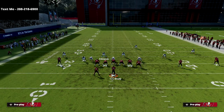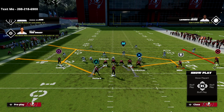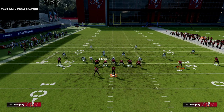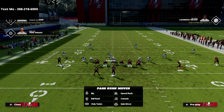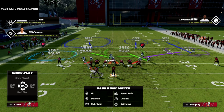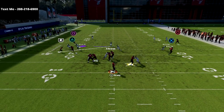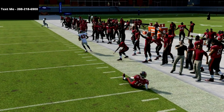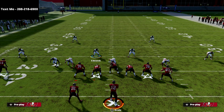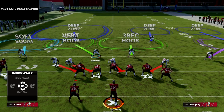Occasionally you might get a setup where they run something like a post over the middle. We set up our coverage and move this guy down. An easy way to get back on your user is just click one stick to the left, and you're right in here. They motion, and now the crossing route is essentially a slant — and the three-rec is going to typically take that slant.